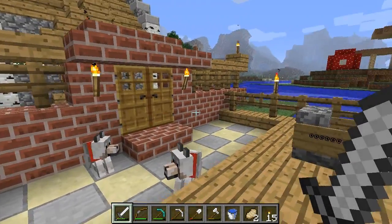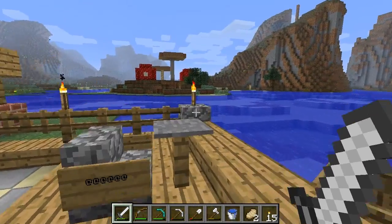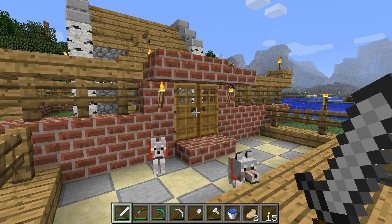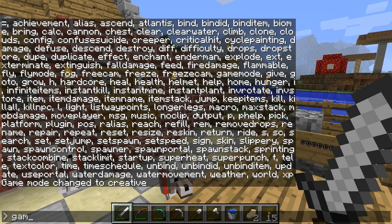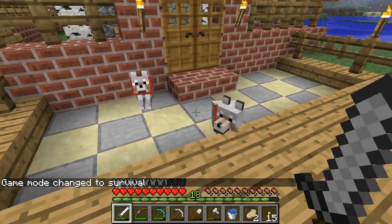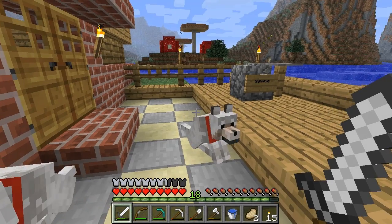So anyway, there's the link in the description — go down there, click on it. If you want to fool around with Single Player Commands, hopefully that'll help you make your videos. A lot of people ask me about that. I'll see you next time. Depending on when you saw this, I just finished the branch mining tutorial. Game mode zero is survival — I'm back, and we're going to do the enchantment table next. All right, I'll see you next time.